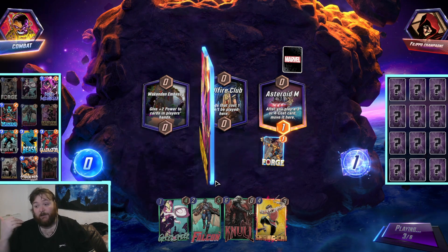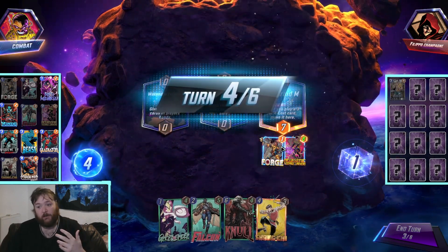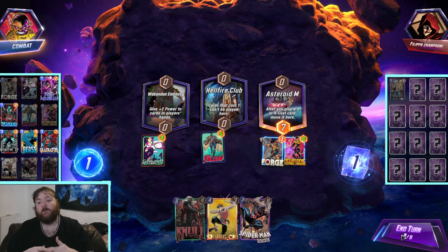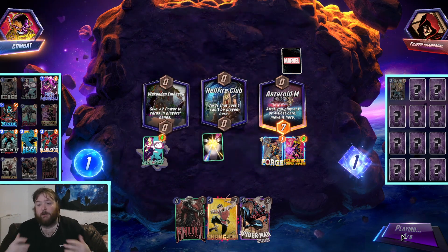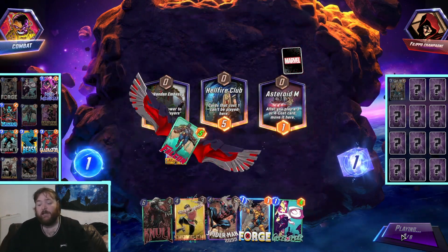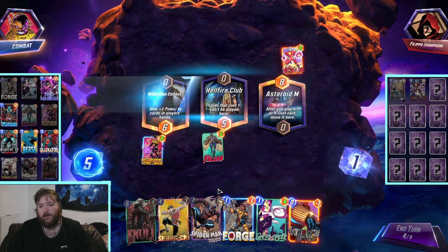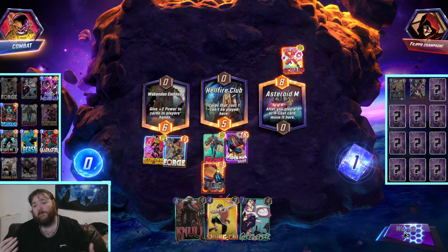We've got Yondu and a couple of combos with Forge, Ghost Spider, Nico with Werewolf - all on-reveals. Werewolf bounces around, we pick them all back up with Falcon, pick them back up with Beast. We've got Negasonic to put in a lane, Shang-Chi to destroy something, Spider-Man to go with Ghost Spider, Spider-Man 2099 to go with Ghost Spider, and Null. Null feels a little greedy in the list - it did win some games but also felt too greedy, and Spider-Man felt a little awkward at times.